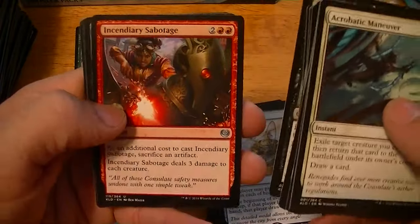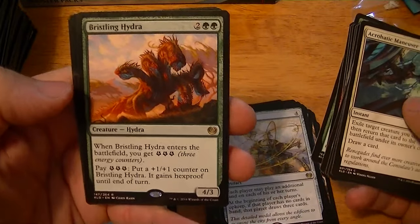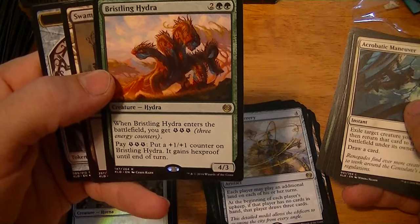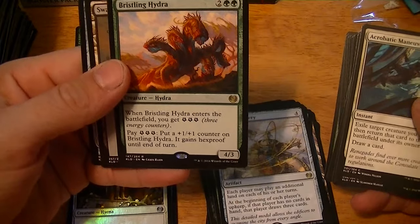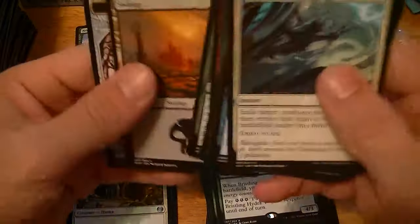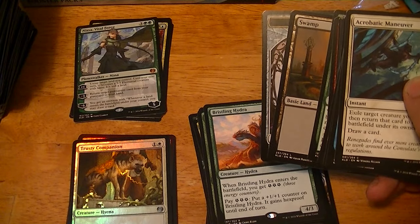Embraal Bruiser, Incendiary Sabotage, Durable Handicraft. Ooh, the Hydra of the set — there's always got to be one. Four for a 4/3, enters the battlefield you get three energy counters, you can pay three energy to put a +1/+1 counter on it and it gains Hexproof during the turn. That does not sound very good. Dollar.